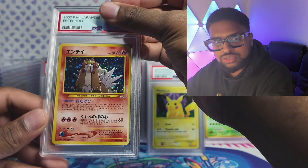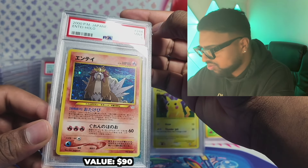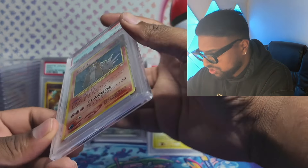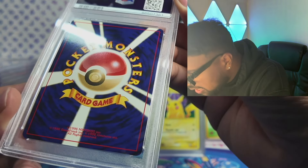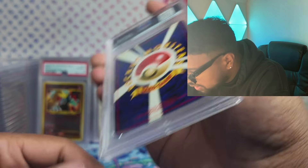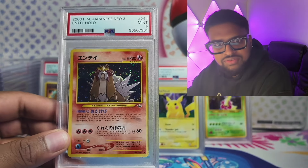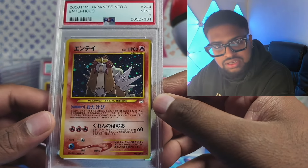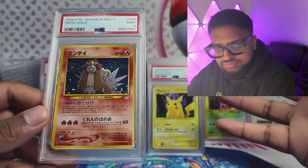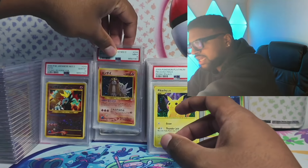Entei — I bought this one in Japan, so it's not from the same collection. Got a 9. When you buy mint from Japan online, I feel like you get a 9 or 10 — mint is never gem mint 10. Or like condition A or something. So 9 there, we'll take it.